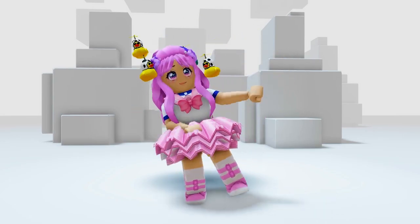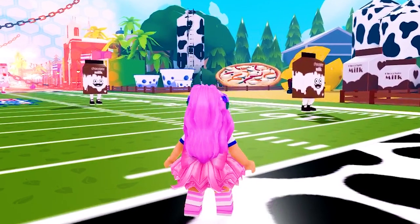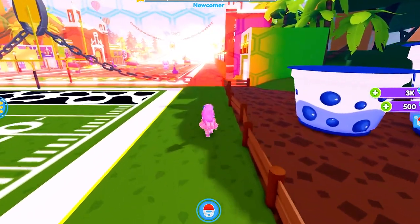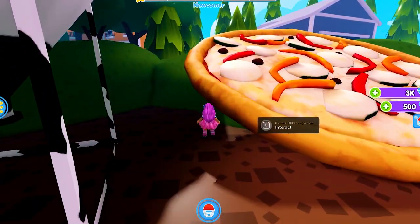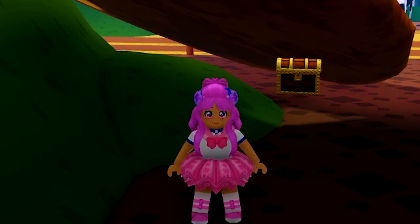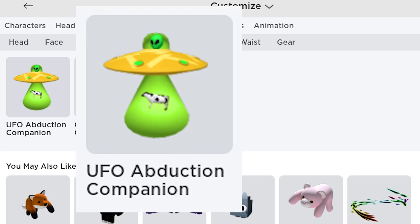To get the third UGC, let's get back to the game. The third is over there under that giant pizza, follow me. Click interact and you'll get your third badge. Let's check our inventory. Go to accessories, under shoulder, you will get this UFO Abduction Companion. Let's see how it looks.